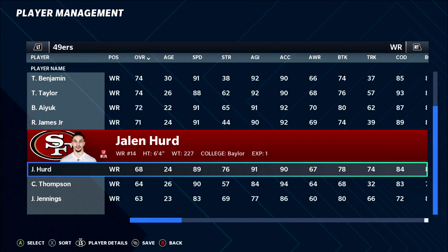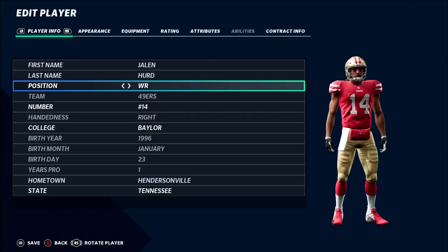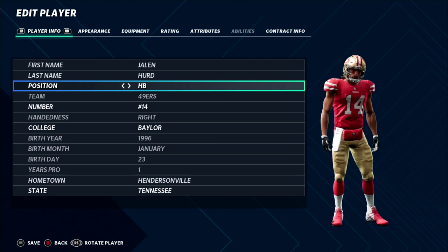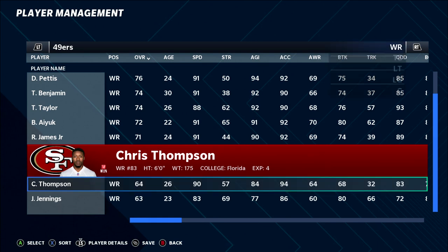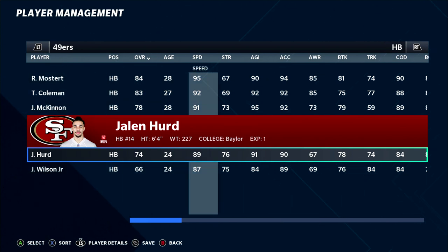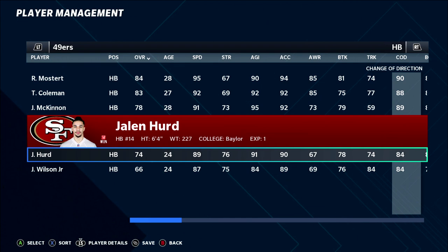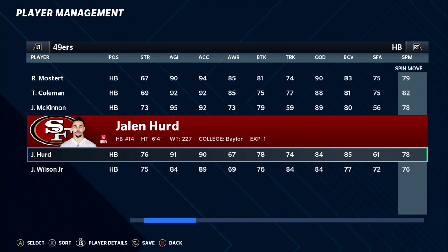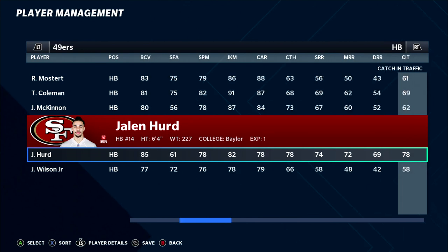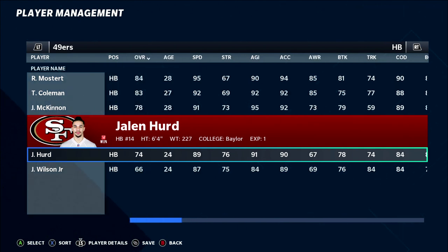Number seven is Jalen Hurd of the San Francisco 49ers, a 68 overall wide receiver. You could move him to tight end or fullback, but switching him to running back brings the best value — going from a 68 WR to a 74 overall RB. At 6'4" 230 pounds he brings 89 speed, 91 agility, 90 acceleration, 84 change of direction, and 85 ball carrier vision. He's young in just his second year and could be on the trade block.